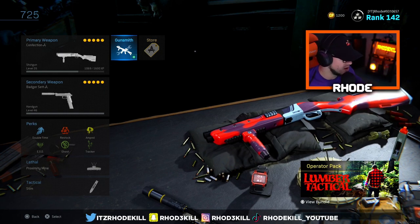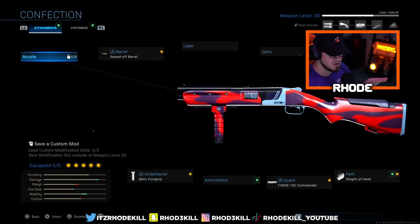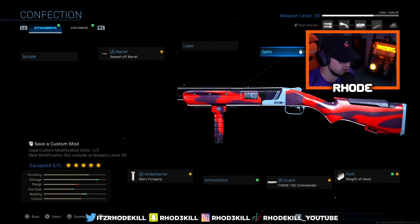All right, bet, I got you. I hop into Shipment obviously — shoot the ship — and this is what I'm gonna show you. I'm gonna tell you what we're running real quick: we're on a sawed-off barrel, Tempest sport stock, Sleight of Hand, Force Attack Commander, and Merc foregrip. I drop a tactical nuke against like three level 155s and a level 130 or something.